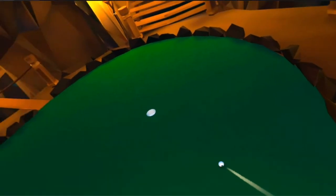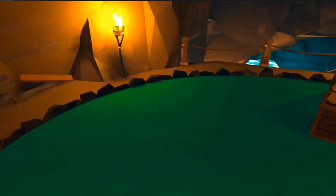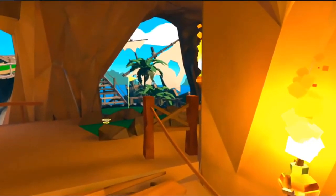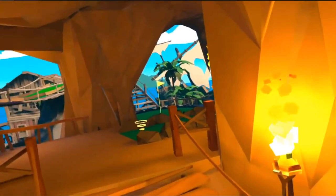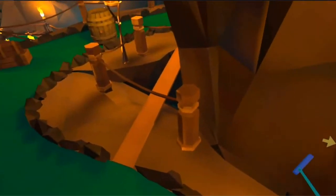Oh, man — that was so close! I had no business being that close. Still got a birdie though. Wait — oh this is a par three? I thought it was a par four. Every hole has a hidden ball — yes it does. I don't know where this hole's hidden ball is. Is it one of these objects?